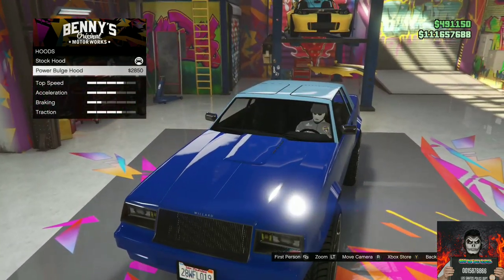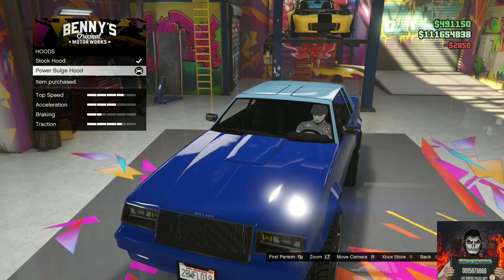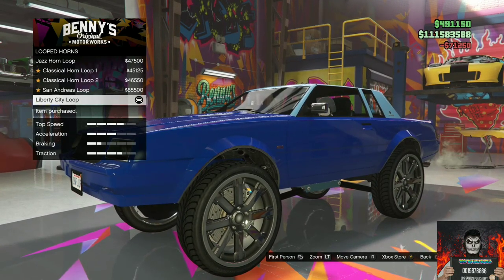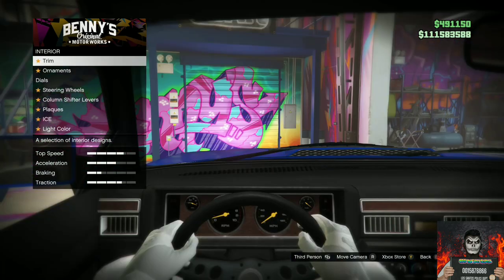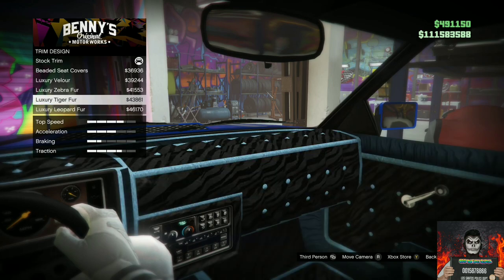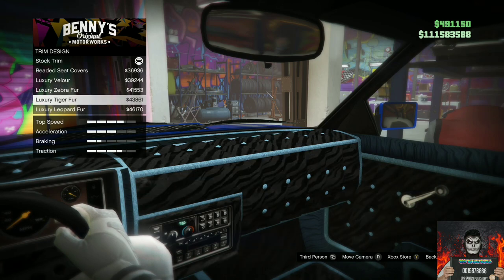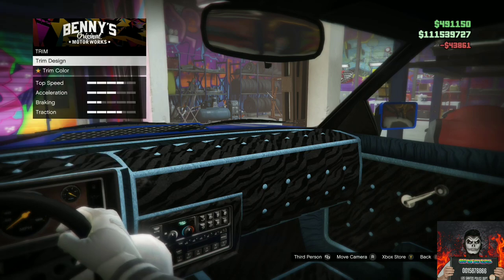Go over to the Hood and purchase the Power Plug Hood. Go over to Horn, then go over to the Loop and buy the Liberty City Loop. Then go to Interior, go to Trim, and go over to the Trim Design. Purchase the Luxury Tiger Fur trim design.